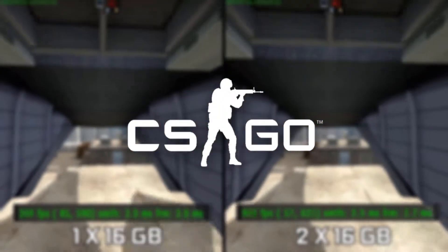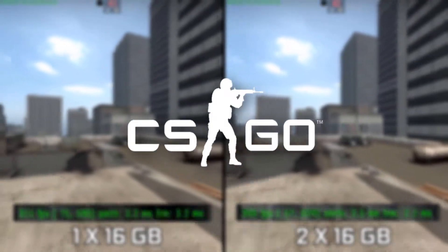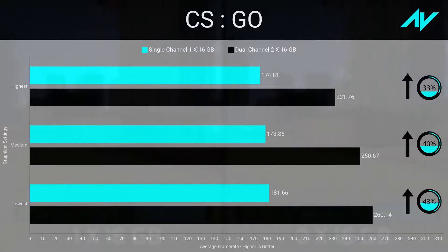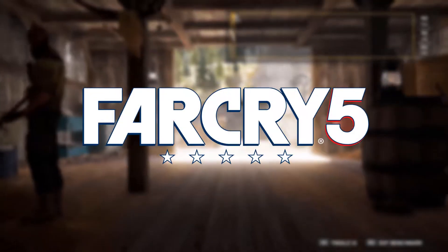CS:GO was tested with the electrical benchmark on a 64-tick server with all settings cranked to maximum, medium, or lowest, as the game doesn't have predefined presets. Being a CPU-heavy title, this saw a massive improvement in average frame rate of up to 43 percent at the lowest settings and almost 33 percent at the highest settings, scoring an average of 232 fps in dual channel — well above the monitor's refresh rate.